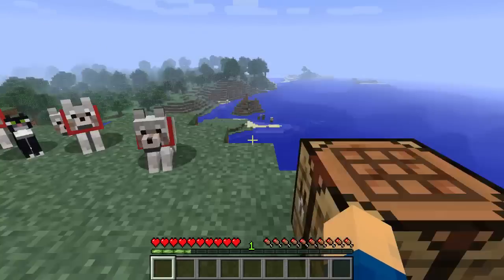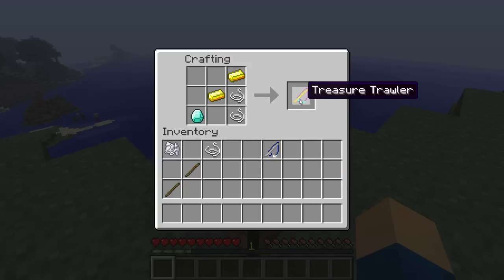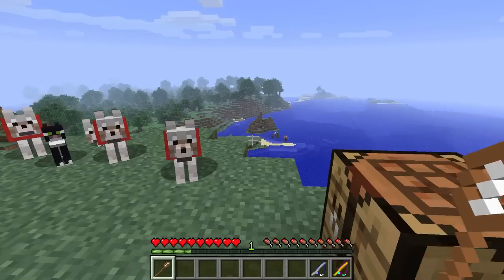The next thing we're going to take a look at is the Treasure Trawler. So it's a diamond and two pieces of gold. Now this is very expensive but it's actually really useful, so it creates a Treasure Trawler. And also there are two sticks and a piece of string and this gives you a worm net which is going to be used for bait.